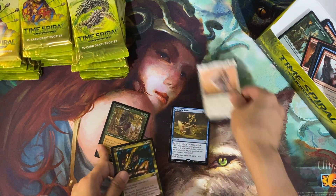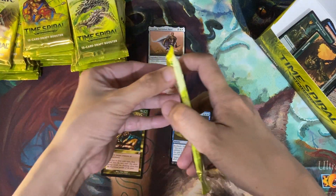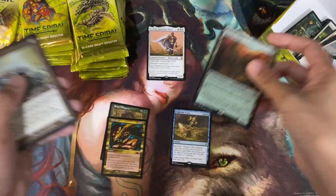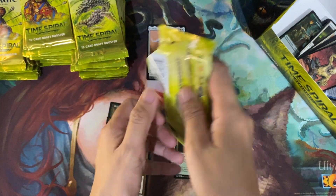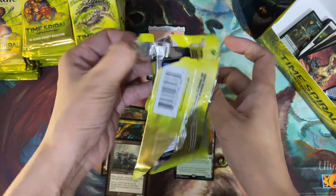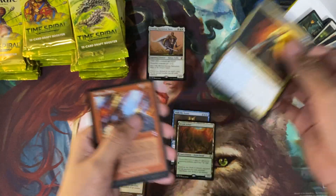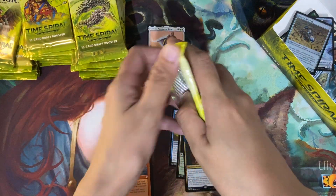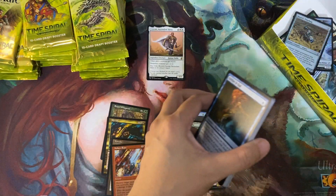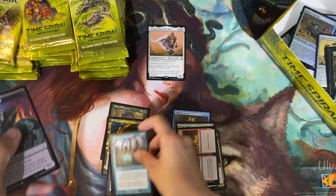First mythic — let's put the mythics here. Dryad Arbor, Leveler — nothing good yet. Dryad Arbor is not bad, it's about five US dollars. I see Drawn, Molten Rain, and foil Joyous Respite. Boom and Bust and Paradoxical Outcome.